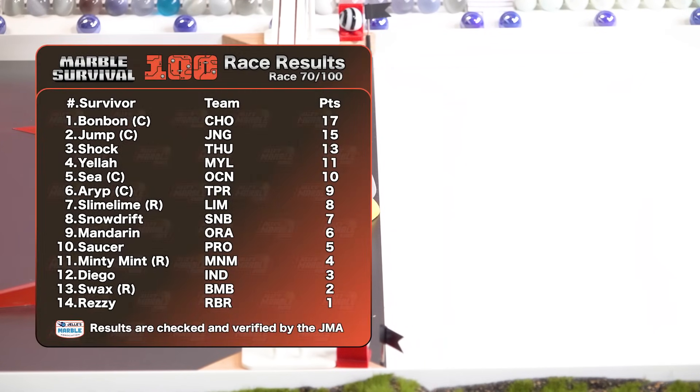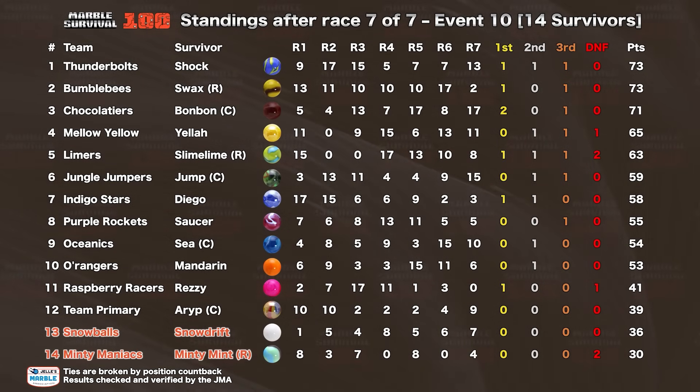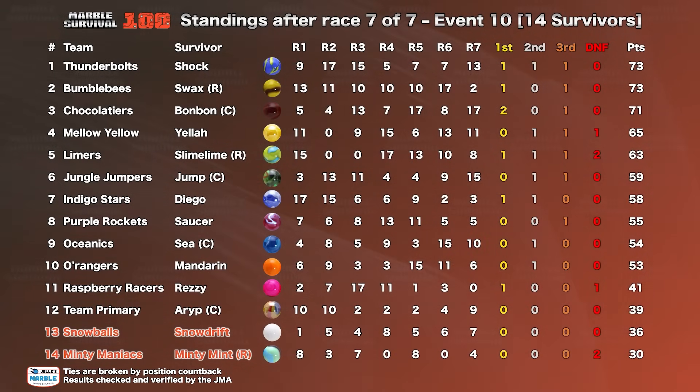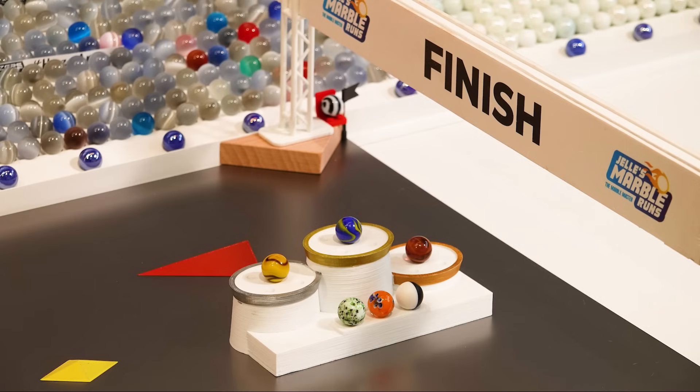Did the Minty Maniacs do enough compared to the competition around them? They got four points. Even one or two spots better across the line probably still would not have been enough. Six points is the gap between them and the Snowballs, and the Snowballs have another three up to non-eliminated Team Primary. We say goodbye to Snowdrift and Minty Mint this week, and our field shrinks down to 12 after round 70 — the tenth week of arduous competition in the Marble Survival 100. They will get a brief respite tonight. The track will be completely redone, and by sunrise tomorrow we will be ready to race once again. To the victors of the week go the spoils of the podium!